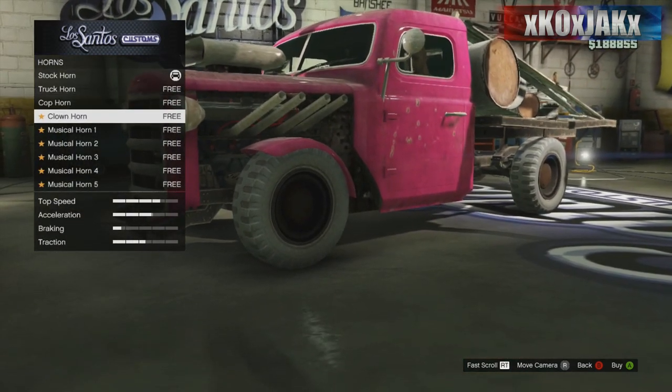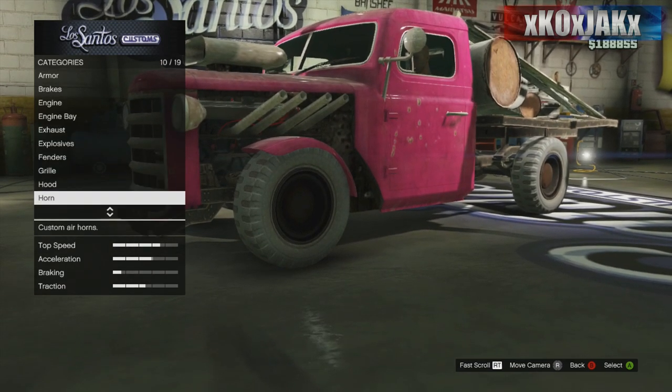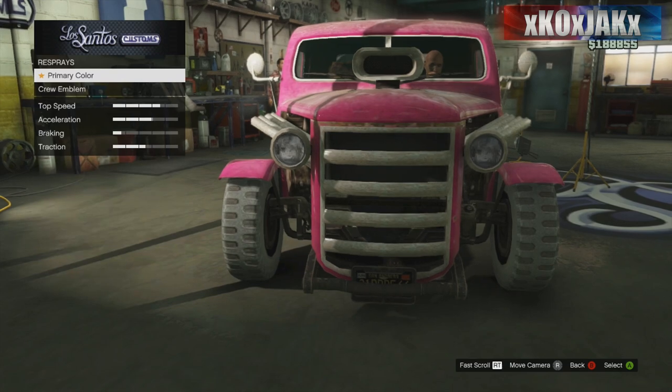Horn — I'm not too big into the horns here, but sure, we'll just pick that one for now. Lights — there we go. What else we got? Loss prevention — yeah, I've got that on there, we don't want to lose this now that we've got it.